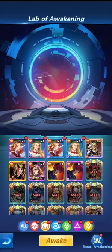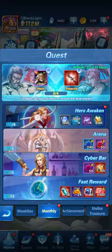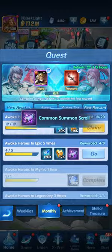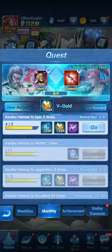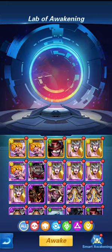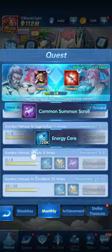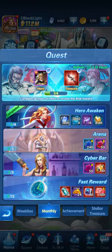Let's go and have a look at the awakening we've been doing. That should complete the awakened-to-legendary quest by doing it a number of times. Epic — we're at epic four, excellent was completed, just the epic one remains. Another four epic awakenings — seven, eight — and done. So that's the first monthly quest completed: awakening heroes.